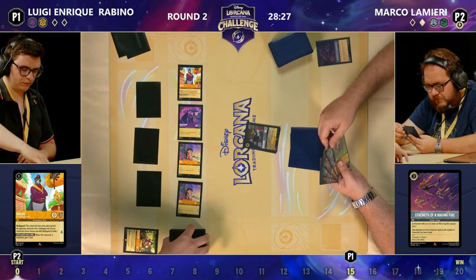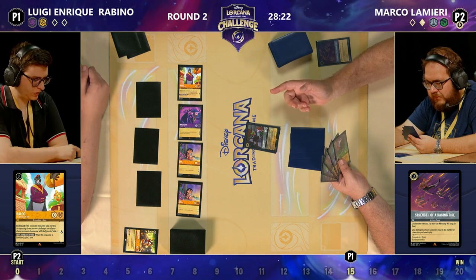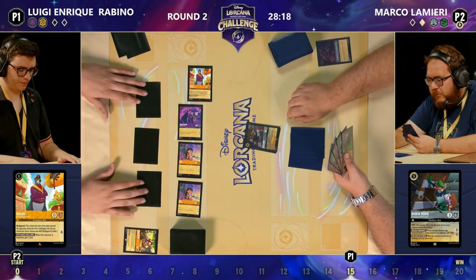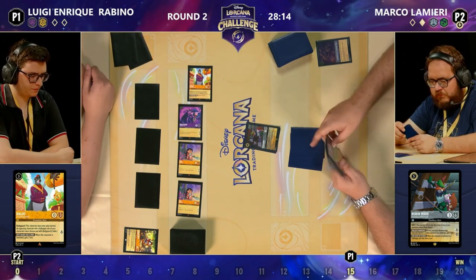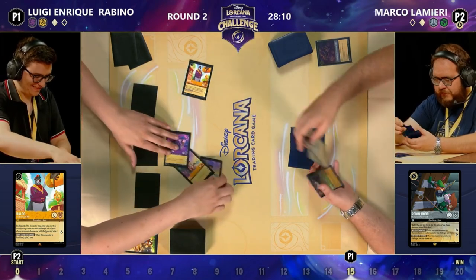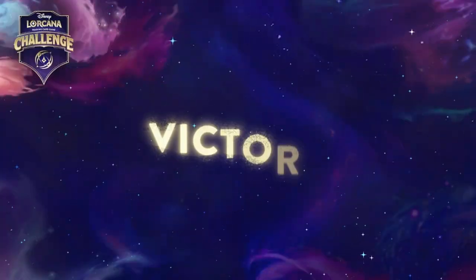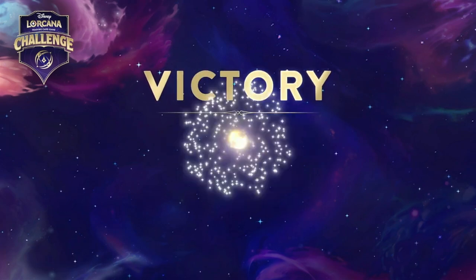Luigi goes to 15 lore — it's only turn four — and Baloo comes down as a bodyguard. Marco wanted to challenge the Lilo but couldn't because of the bodyguard Donald Duck, so playing Strength of a Raging Fire was interesting. That Baloo represents another two lore. Marco plays Let the Storm Rage On to relieve some board pressure, but it may not be enough — removing two small characters still leaves Lilo and Baloo questing, taking Luigi to 18. Baloo can challenge Robin Hood, go away, and gain two lore. Marco shakes the hand — that's game two to Luigi.